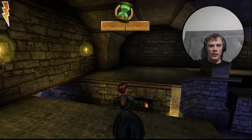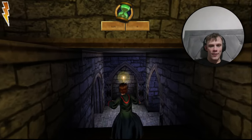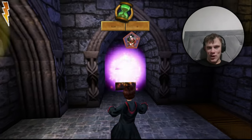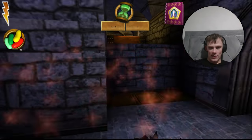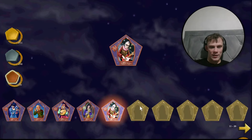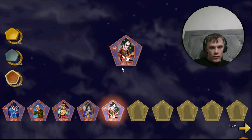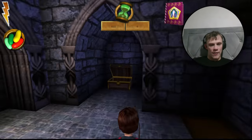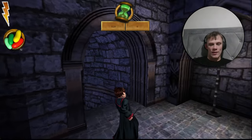Straight off from Gideon Crumb we're dropping down and to the right. There's a little alcove, and in the alcove there's a chest. In the chest there's a card — another member of the Weird Sisters. He's the bass/guitar player for the Weird Sisters.